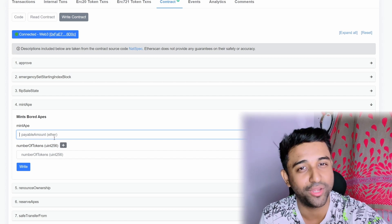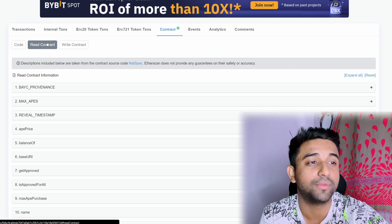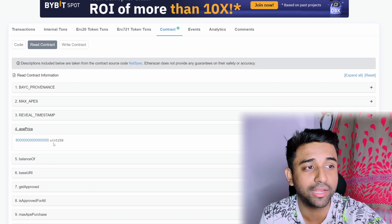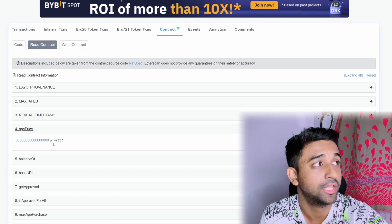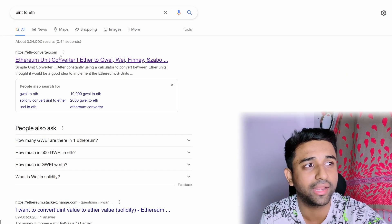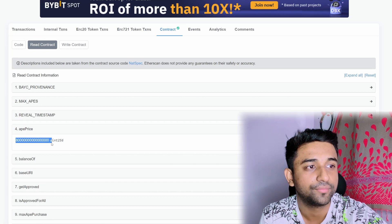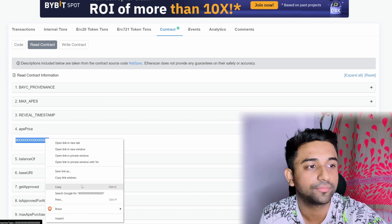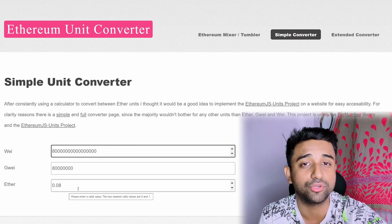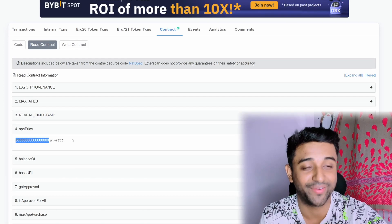You can convert this UINT256 to ETH — I've Googled it and the first website lets you copy that number and paste it in the Wei tab, and it shows you the ether cost is around 0.08 ETH. So this project minted out for 0.08 ETH and you can imagine the amount it's sitting at right now. The second thing — if you want to know the maximum you can purchase for that particular project, click on Max Purchase and it will show you that for Bored Ape Yacht Club, you could have minted 20 of them at once.